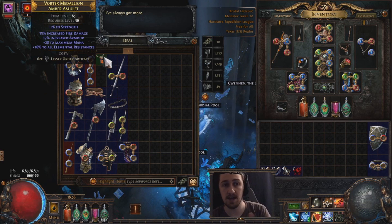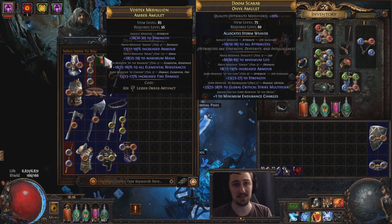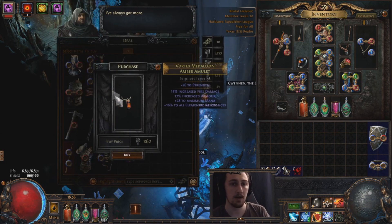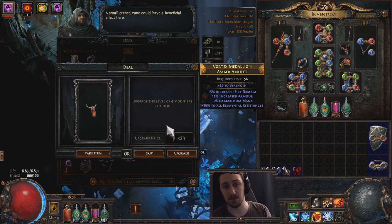The item I'll be using here is this amulet, which has an okay starting point. I like to look at the suffixes and prefixes independently. The prefixes here aren't very good, but those suffixes are all right — we've got all res, which is great for everything, and then fire damage, which admittedly isn't a very high tier. But ROG does sometimes offer to upgrade tiers or re-roll all your prefixes or re-roll all your suffixes. So going into this amulet, we're hoping that ROG is going to say: alright, you got a decent starting point here, let me give you new prefixes.